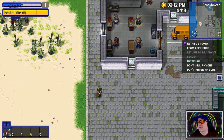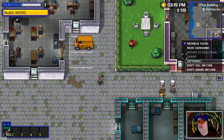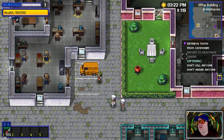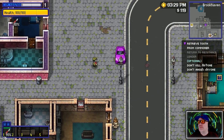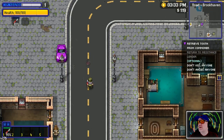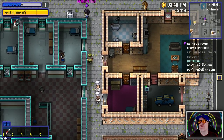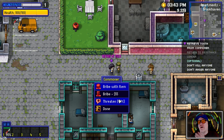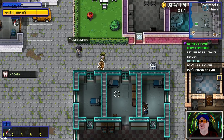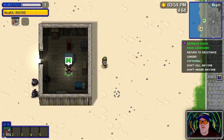We're just walking through this glorious city - look how armed everybody is! Weapon there, weapon there. The quest is: return to resistance leader, optional - don't kill anyone, don't anger anybody. Can I take that car? No I can't. Here we go to the purple guy - lots of chefs on a walk there. I'll bribe him - yes, that worked! I got the tooth without angering anybody, which maybe gives me more points.